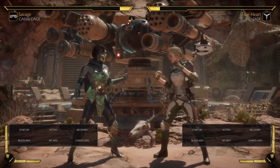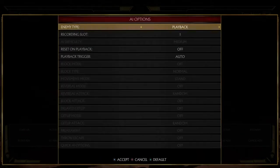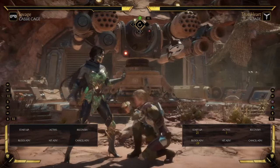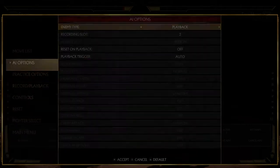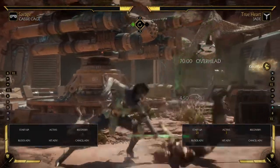So what I'm going to talk about is Jades that try to do this so-called 50-50. It's where they do back one two, or they do back one into low projectile. Now if you have someone that just keeps on doing this over and over again, you just got to understand that there's a gap in both of these. After back one you can punish both of these.